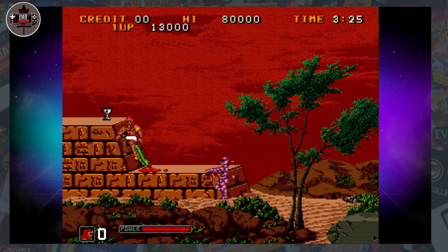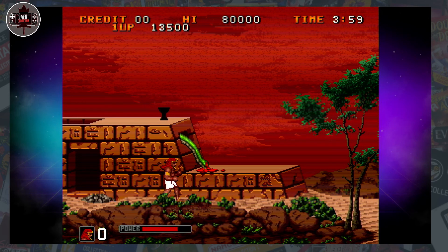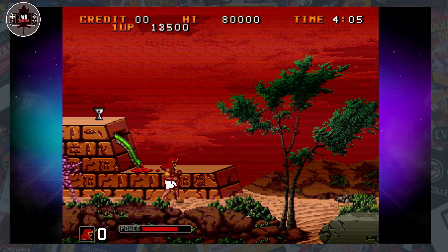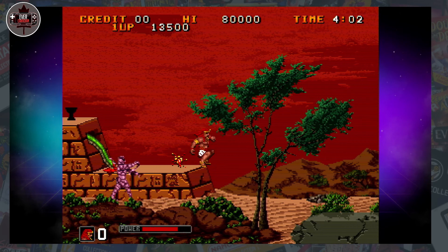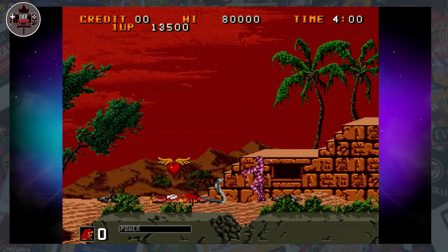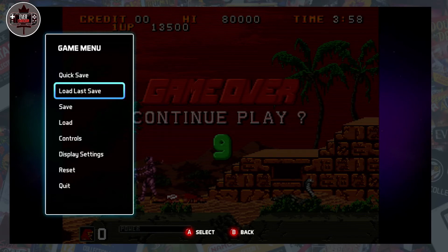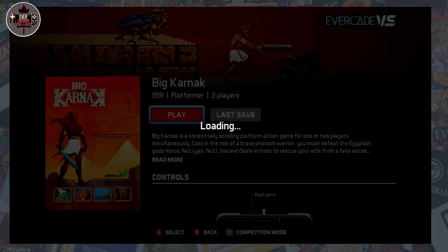Got a timer. Getting up is like — I think you gotta time the jump. Let's keep progressing. I need to get a sword. All right, I'm dead. That is Big Karnak — I can't wait to get back into this one a little bit. Maniac Square — so that was what I expected it to be, which is fun, it's my style. Let's get credits going.